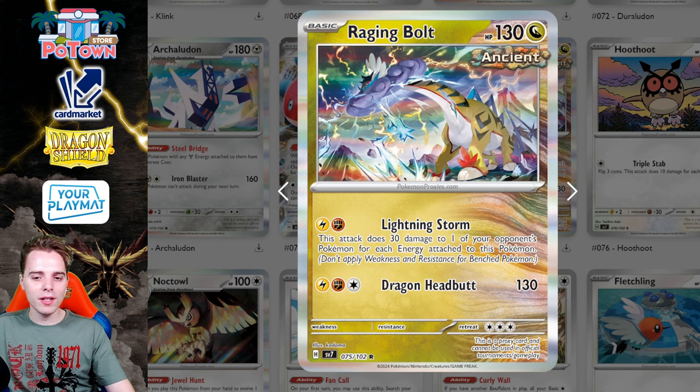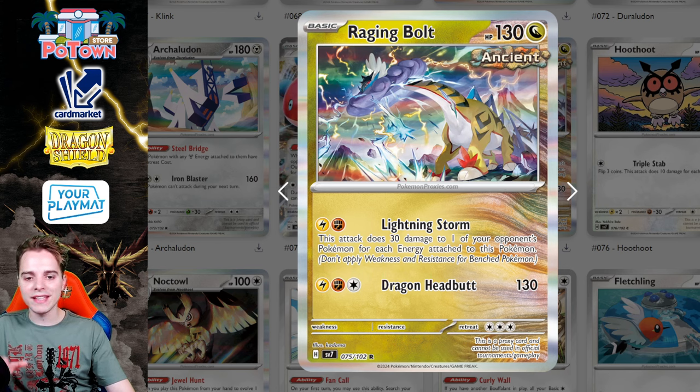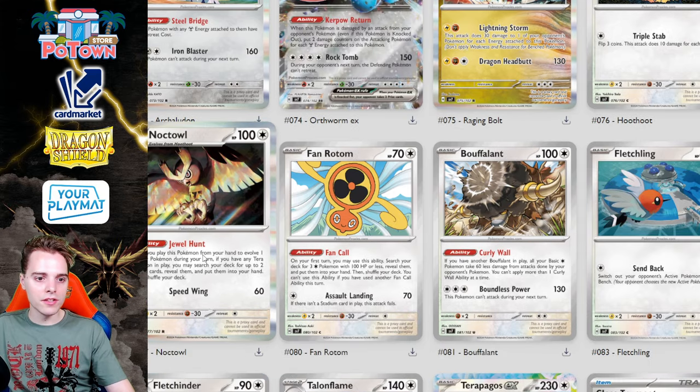Raging Bolt is actually pretty good — the number one thing a Raging Bolt player is currently missing is sniping. Its Lightning Storm attack does 30 damage to one of your opponent's Pokémon for every energy attached to this Pokémon. Going second with a Sada attachment, you can snipe for 60 out of nowhere — think Pidgeys, low-HP Charmanders, Frigibax. With some Energy Switches, that could be a Sada attachment plus E-Switch for 90 damage of sniping, which is very useful for finishing off damaged targets.